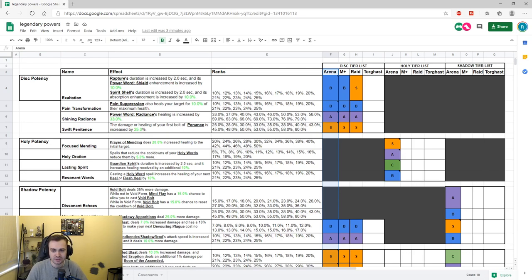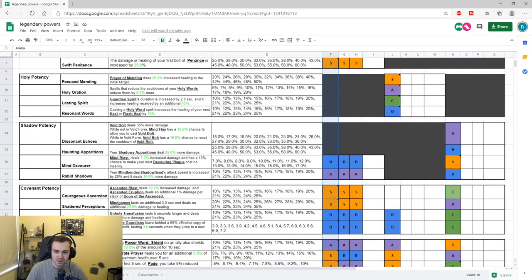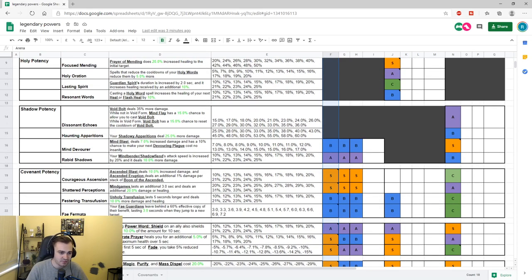The last potency conduit increases the damage and healing of your first bolt of Penance by up to 60% at high rank — which is a lot. It's going to make the initial tick of Penance do a lot of damage and a lot of healing, buffing your Atonement healing significantly as games go longer and buffing your single target healing. I think this is a valuable conduit for sure.